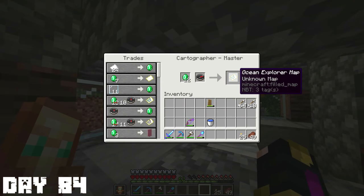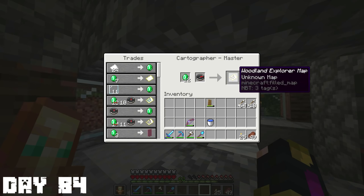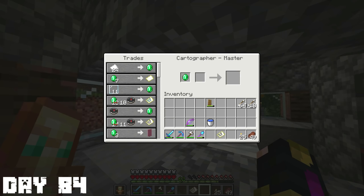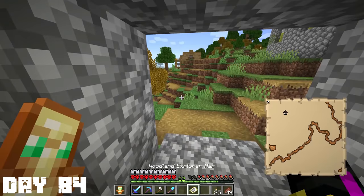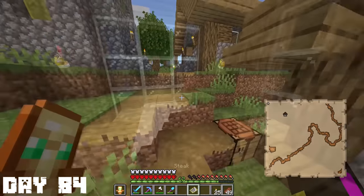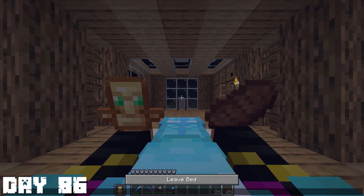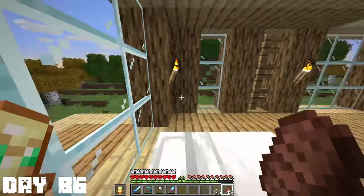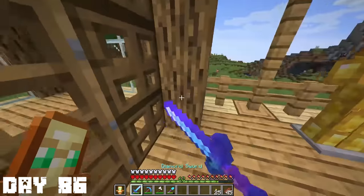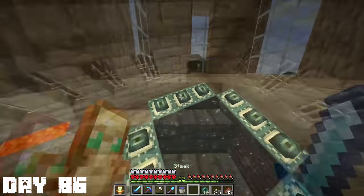I had a comment telling me to get an oceanic explorer map and explore one of those monuments, but I know those are pretty hard and I'm pretty bad at the game. So I ended up getting a woodland explorer map instead. After a couple of days I looked it up and realized it was way too far and I didn't have an elytra yet, so I didn't really want to walk all the way over there. I kind of just walked for a day or two and wasted my time.